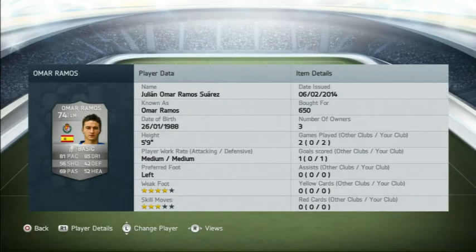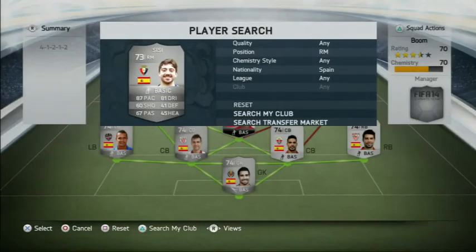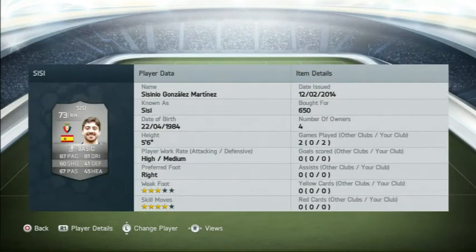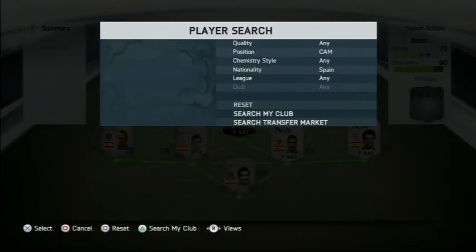On the left we have Omar Ramos, cost 650 coins — 4-star weak foot, 81 pace, 85 dribbling, very good for a cheap team. On the right we have Sissi, also 650 coins, 87 pace and 81 dribbling with 4-star skills. He's a very good player and probably should go for a lot more than that.